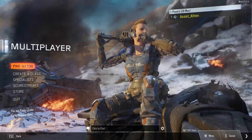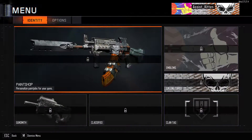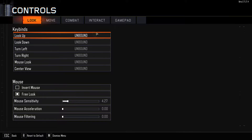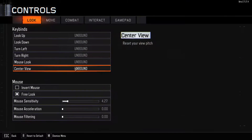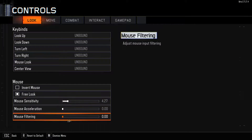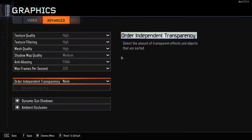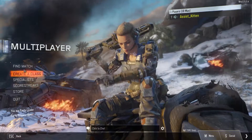Alright guys, what's up, Stone here. Today we're playing some more Black Ops 3. I figured out the problem with this game — V-Sync controls mouse acceleration, or at least the feeling of it. To fix it, go into controls and turn off mouse acceleration and mouse filtering. V-Sync was also not allowing me to cap at 120Hz or 90Hz, so I completely turned it off and played amazingly. We're going to jump into a game right now.